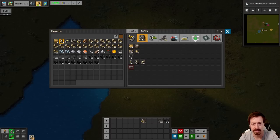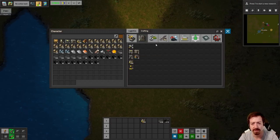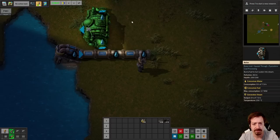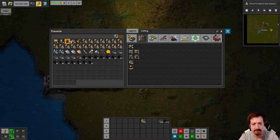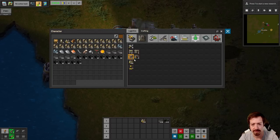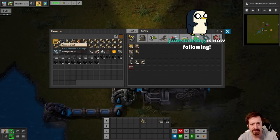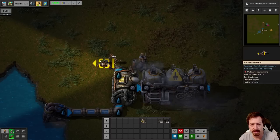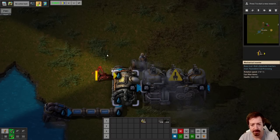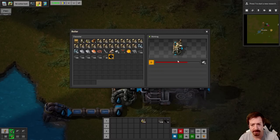We've got water — thankfully that works the same way, we don't need to fill it with fuel or anything. We put down our boiler and steam engine, and you need fuel — same as always. And this is different: you have mechanical inserters, which is different from the burner inserters. These don't require power — they don't require steam power or regular power — they just work. So we can put the inserter there, throw down a chest, fill it with coal, and it just works.